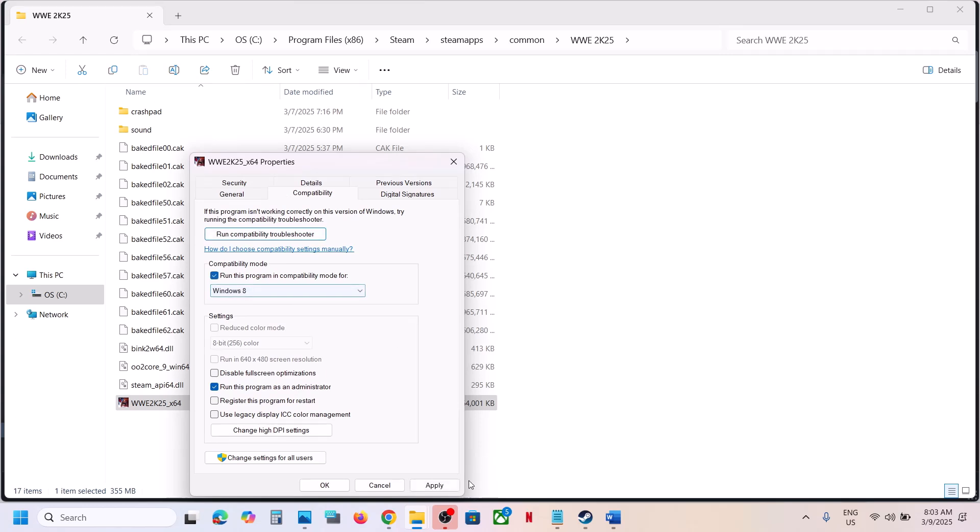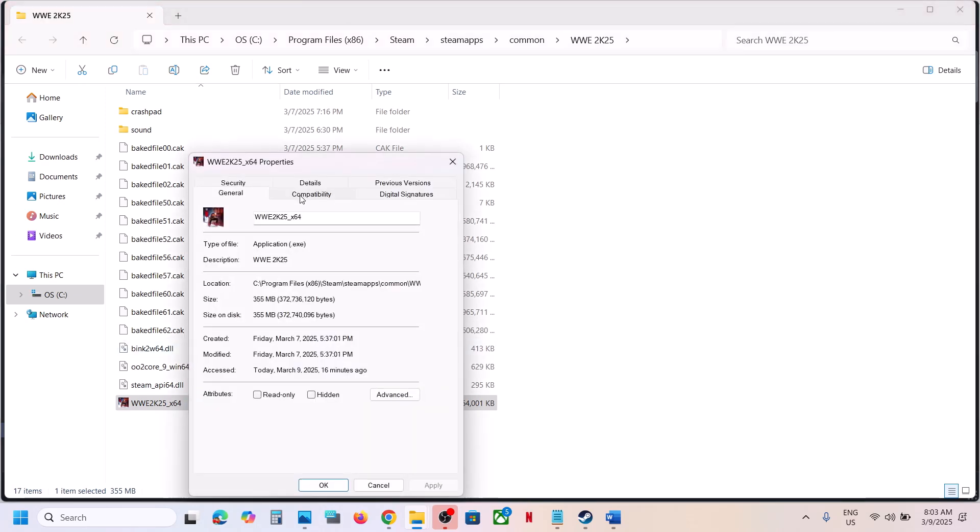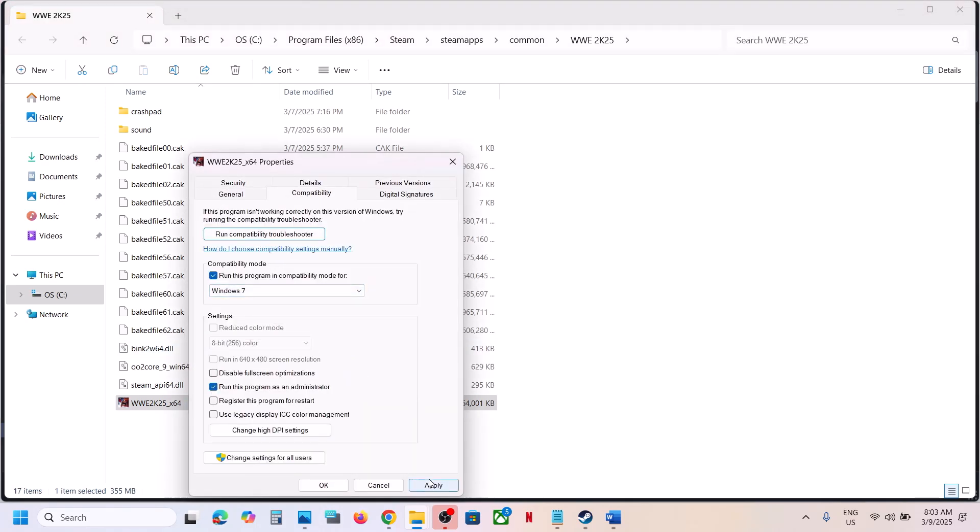If that does not work, go to Properties again and this time select Windows 8 in the compatibility mode, click Apply and OK, and launch the game. If still not working, try selecting Windows 7. Still not working — put a check on Disable Full Screen Optimization, click Apply and OK, and launch the game. If none of these work, uncheck all the boxes and follow the next step.